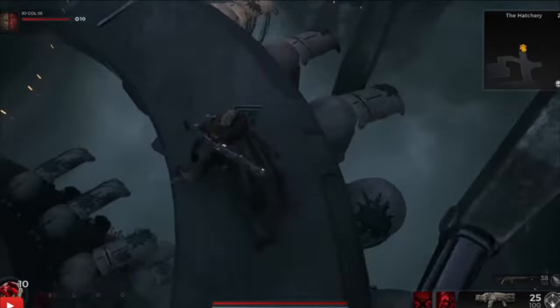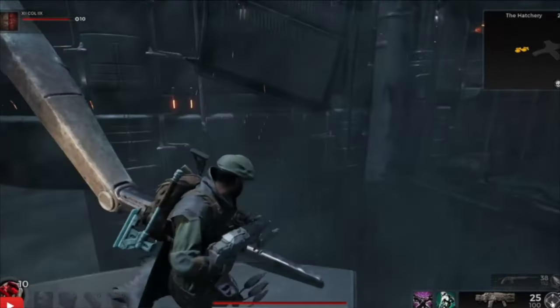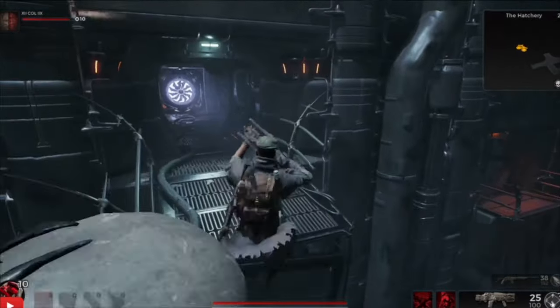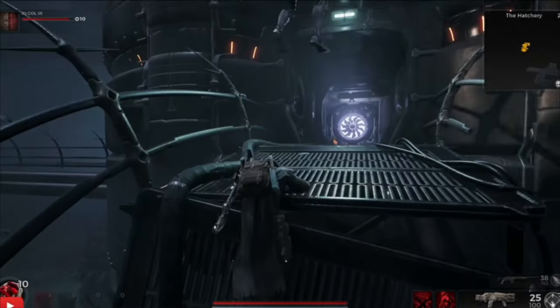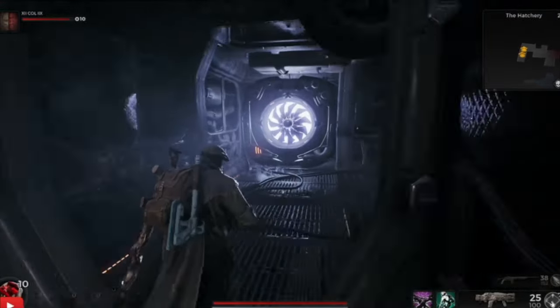This time I'm going to try and slow it down. You want to run and jump at the end onto this little bridge — lucky I made it. Once you're up in this area, just follow it round.